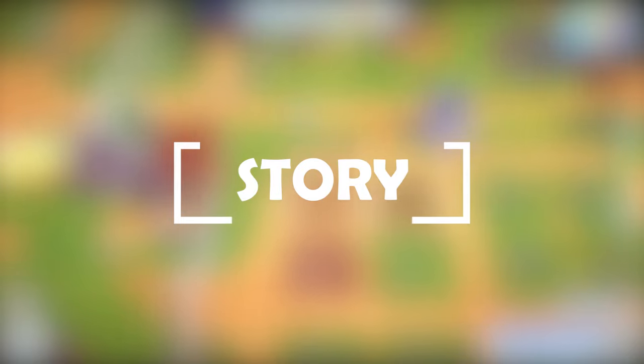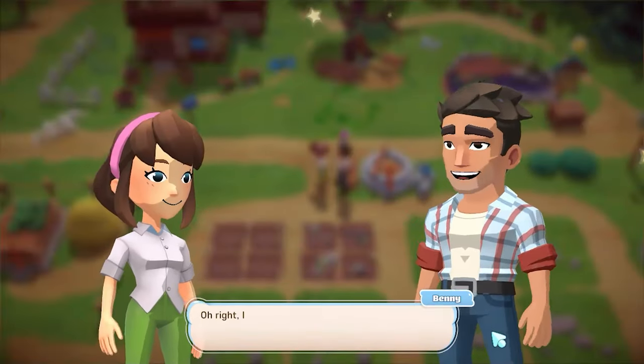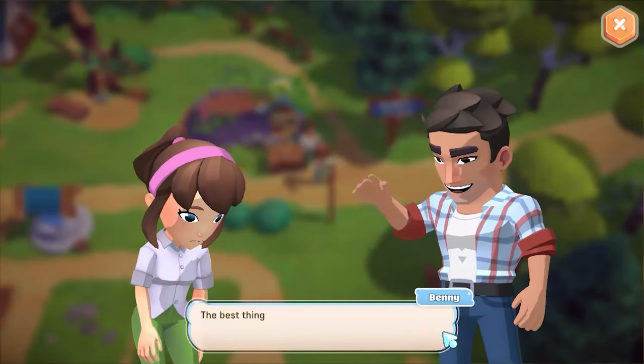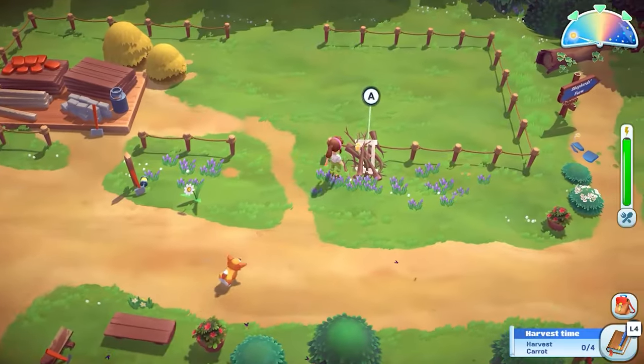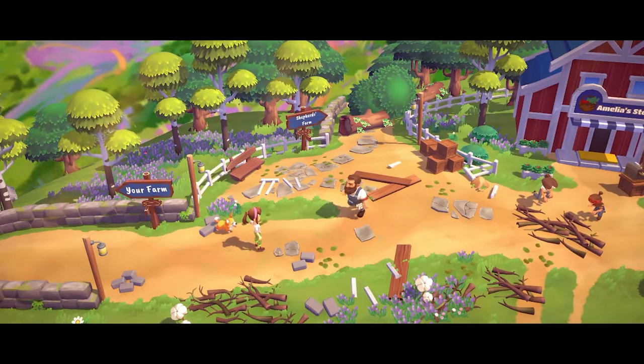In typical farming game fashion, the story here involves the search for a missing relative — specifically your grandfather. You've come to take ownership of the farm but you've arrived at a rather tricky time, as the town has just experienced quite a destructive storm.